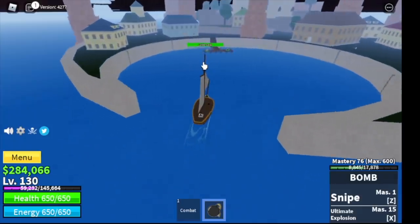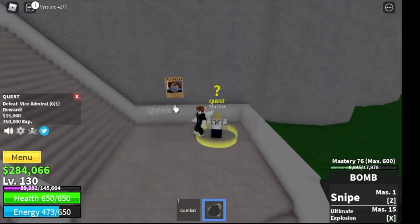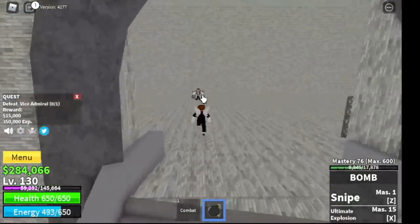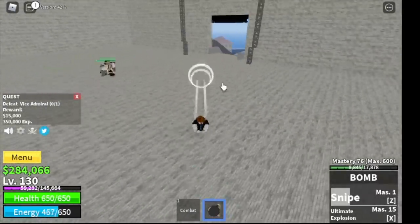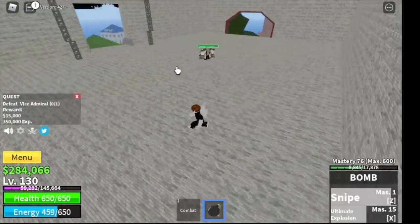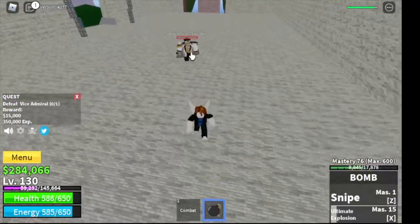For our next island, we have the Marine Fortress. Here we're gonna start and end with the Vice Admiral. Remember the strategy from Bobby — attack, dodge, wait for it to attack. That's easy. We're gonna level up here until we reach level 225.